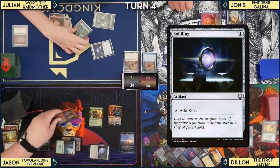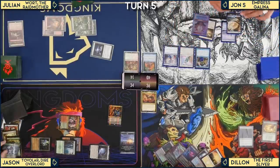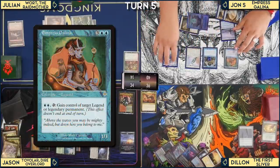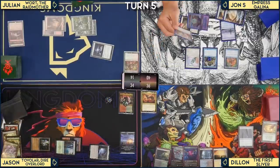Jon plays Sol Ring into Blasphemous Axe. Julian adds a counter to Legacy's Allure — now at three counters. Jon plays Agent of Treachery, stealing Rampaging Baloths. He attacks Dylan for 6 and at end of turn blinks Agent of Treachery with Thassa. Julian responds by Pyroblasting the Agent of Treachery — it dies.